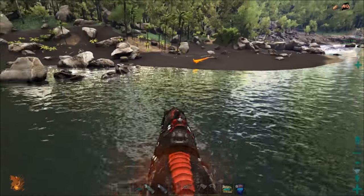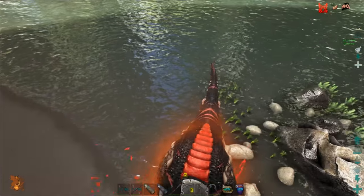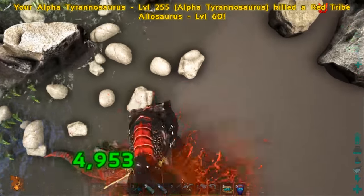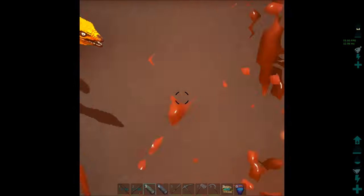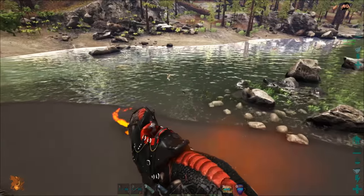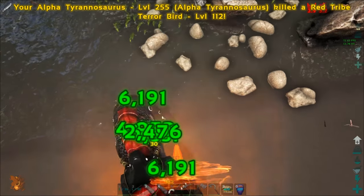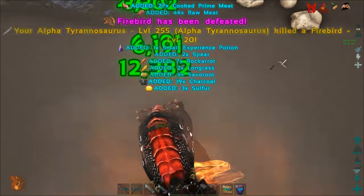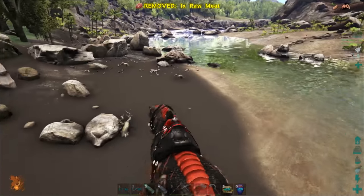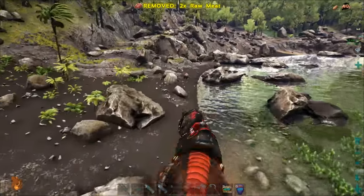Oh, check it out — one of those cool firebird things! I don't think we have any kibble for it; they take archaeopteryx kibble. Something is eating me — oh it's only level 20, no big deal. We'll just kill it and hopefully another one will respawn. Firebird has been defeated. I definitely want to tame one in the future, but that one was low and I don't have the kibble.